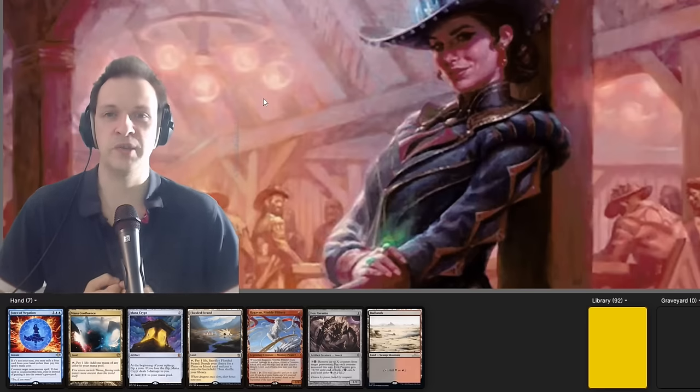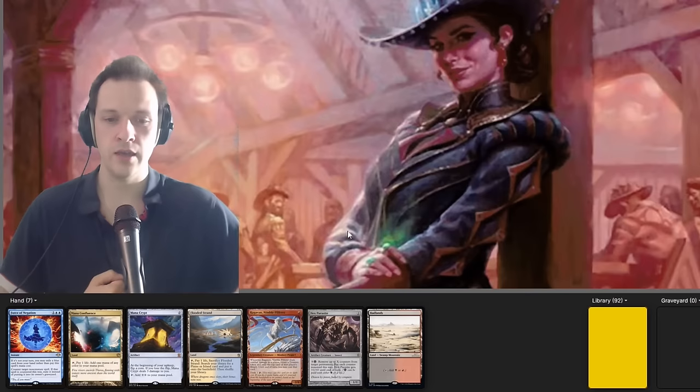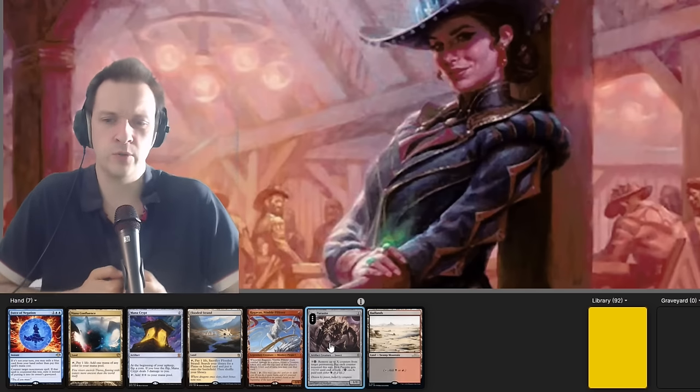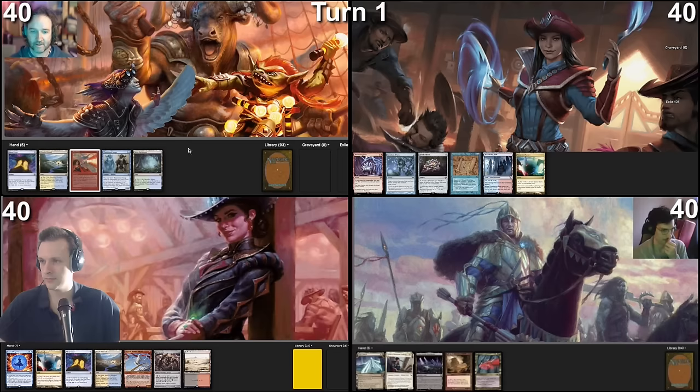This hand is amazing — we're gonna snap keep it. We have a turn one Ragavan into a Mana Crypt, and then a Hex Parasite that can remove counters from various permanents. We're gonna get our commander turn two, and together with Ragavan we should be digging forward towards something with this. Let's play.